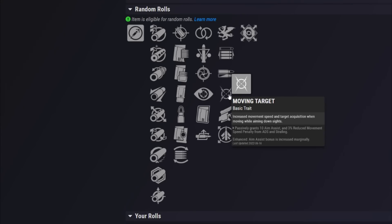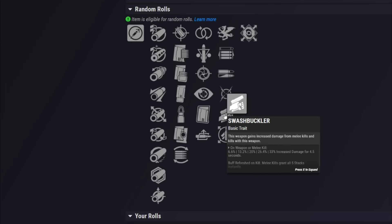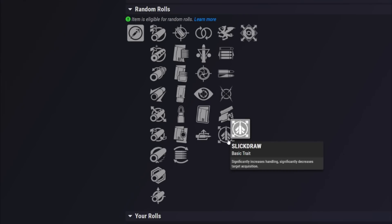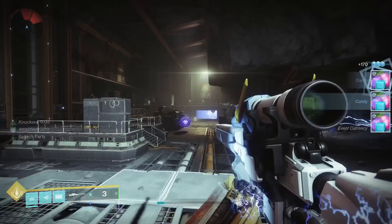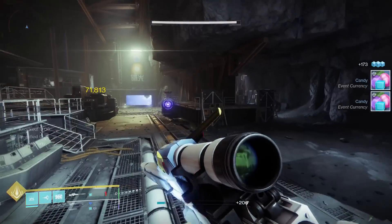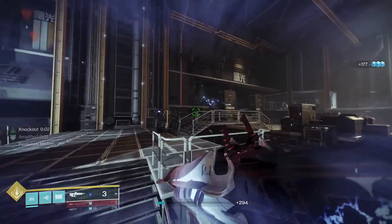Moving Target can be decent but it's already built into the origin trait, so you probably don't need it. Swashbuckler is interesting but you're not going to be getting many melee kills followed up by sniper shots. Slick Draw is a brand new perk that significantly increases handling but decreases target acquisition — you really want as much target acquisition as possible on a sniper, so I'd avoid it.